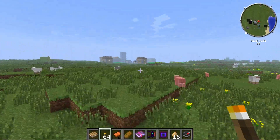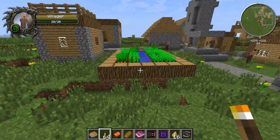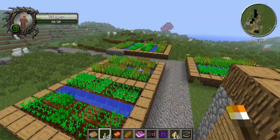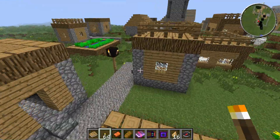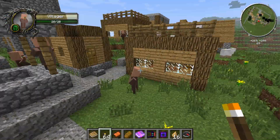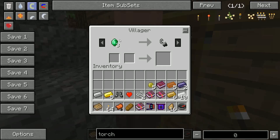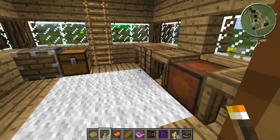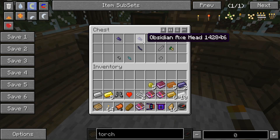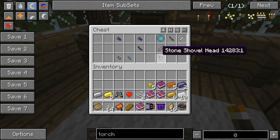Let's check out this village right here. We have vegetables — all potatoes and wheat — so plenty of food to start off with, which is really good. Over here is our first Tinkers' Construct building. I think one of the villagers has a bread-to-emerald trade. We've got obsidian axe heads and a slime pan — not too shabby at all.